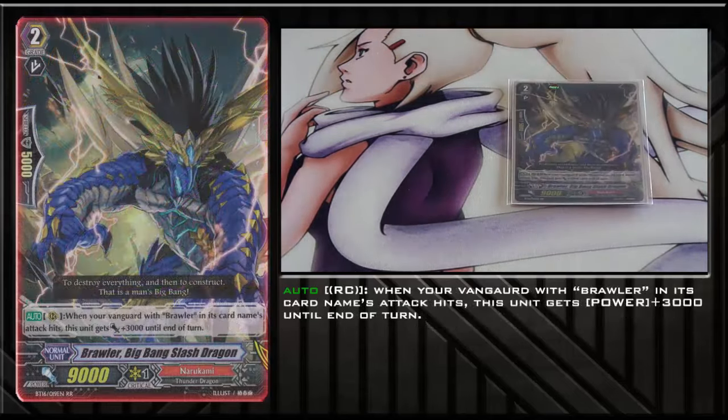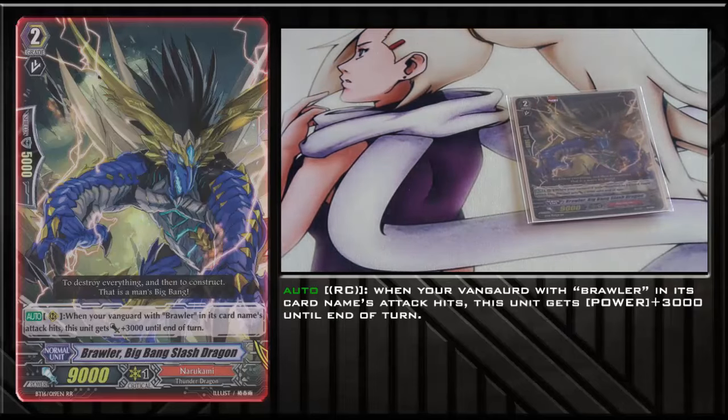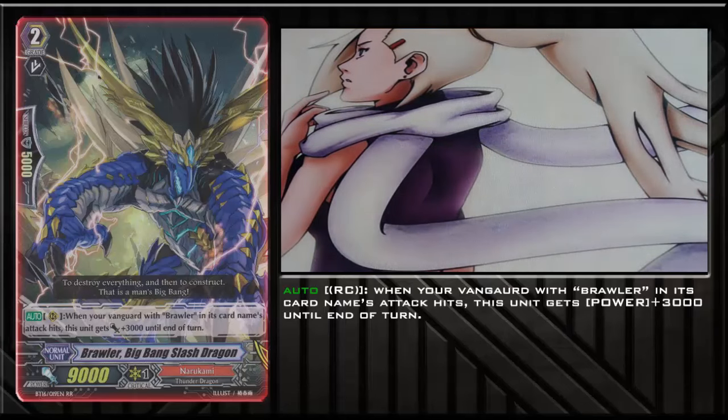Last in Grade 2s, we have Brawler Big Bang Slash Dragon — the smaller version of Slash Buster. He doesn't gain the passive Plus 2 whenever you have a Knuckle Vanguard, so he's always a 9k. His bottom ability is that whenever your Vanguard with Brawler in its card name hits, he gains Plus 3 for each hit. So on Grade 2 if your Vanguard hits, he becomes a 12k attacker, which is good against 7k anti-rush decks. He's also the secondary Legion for the deck, so you want to play at least 1. Some say play 2, but if you're having to Legion with him, you're probably in a bad position anyway.